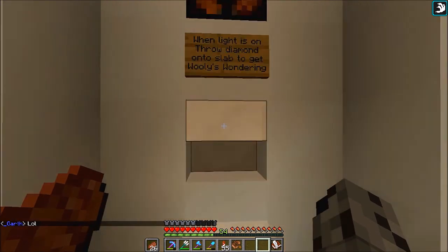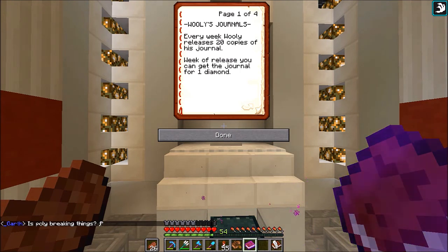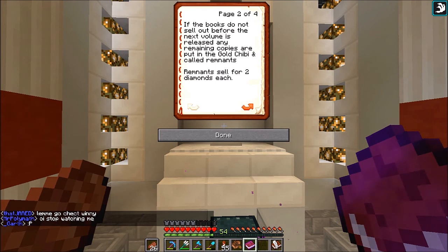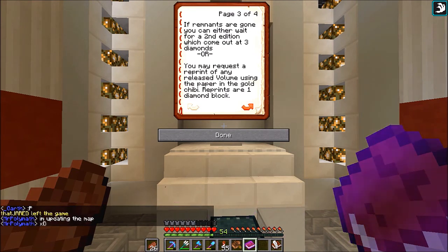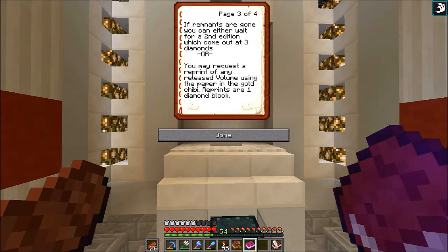'When the light is on, throw a diamond onto the slab to get Woolly's Wandering.' I think I need to read the book to get a better idea. So it says: 'Woolly's Journals — every week Woolly releases 20 copies of his journal. Week of release you can get the journal for one diamond. If the books do not sell out before the next volume is released, any remaining copies are put in the gold chibi and called Remnants. Remnants sell for two diamonds each.'